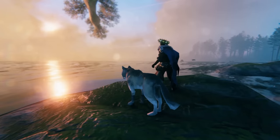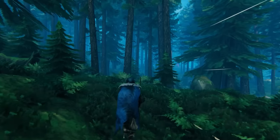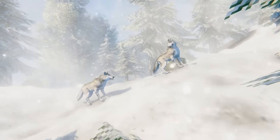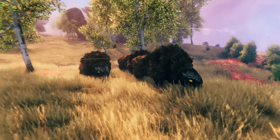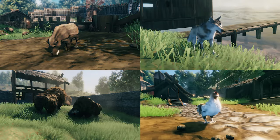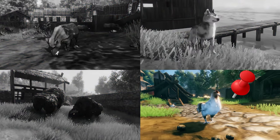So how do you go about getting your own tamed buddy? Step one is to find one out in the wild. Boar can be found in the meadows, wolves in the mountains, lox in the plains, and chickens can be found in — you guessed it — eggs. Chickens are different, so let's just put a pin in them for now.